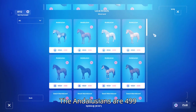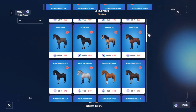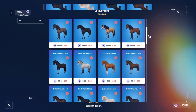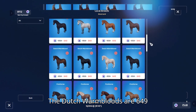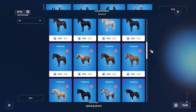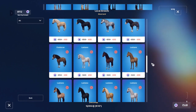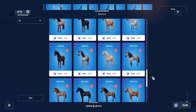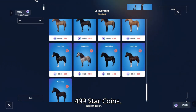The Andalusians are 499 star coins. The Dutch Warmbloods are 649 star coins. The Fin Horse is 499 star coins. The Lusitano costs 499 star coins as well. And lastly, the Paso Fino costs the same — 499 star coins.